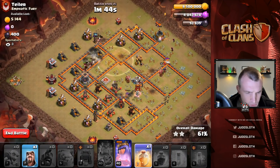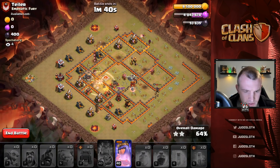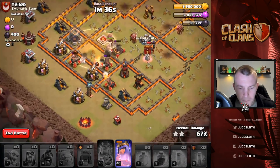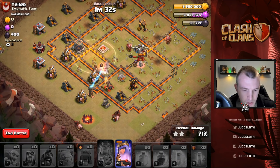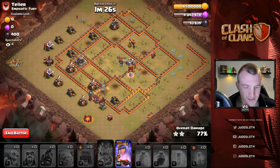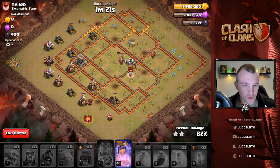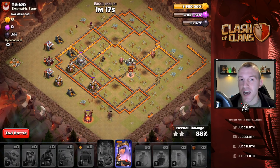There's a giant bomb on the outside which is not good. I have to hold onto the heal here for these hog riders coming down to this final section and this bomb tower. Let's get a wizard at the top to help out — there's a giant bomb down by the Tesla. The queen is doing an epic job; if she gets that bomb tower, which she does, it redirects the hogs. We should be good for the three stars if the hog riders make it through — giant bomb right at the end, that was crazy!